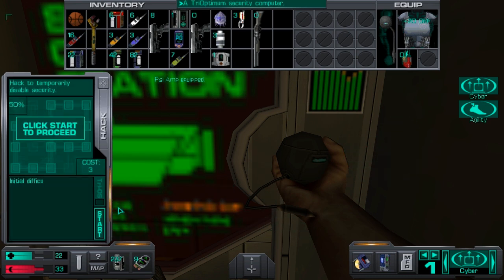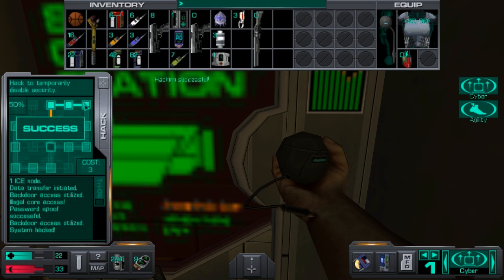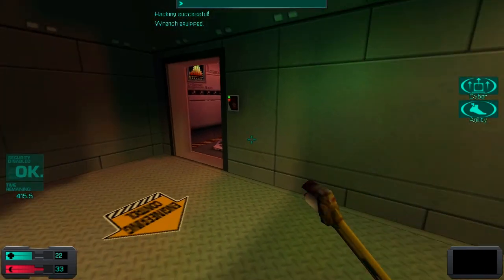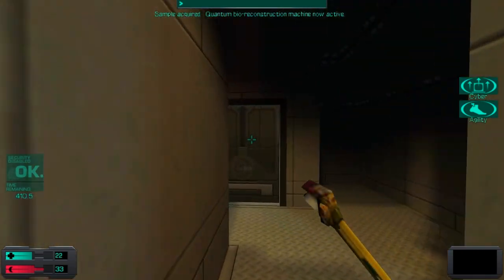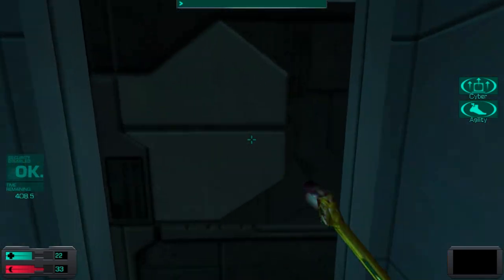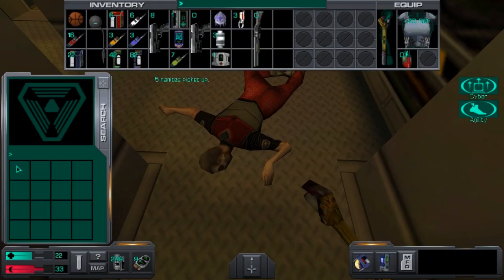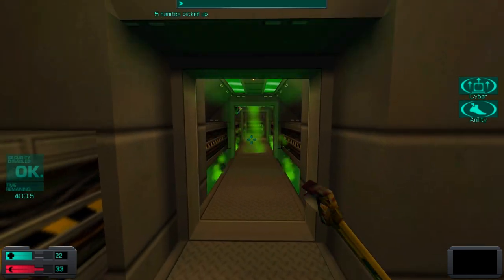Right now you're pretty much about to see my most stupid decision in this entire playthrough so far. I'm shutting down security, but the thing is I need to go back inside the coolant tubes because I still have unfinished business there, and there are no cameras or any security devices in them. So right now I'm essentially just wasting a whole lot of time.